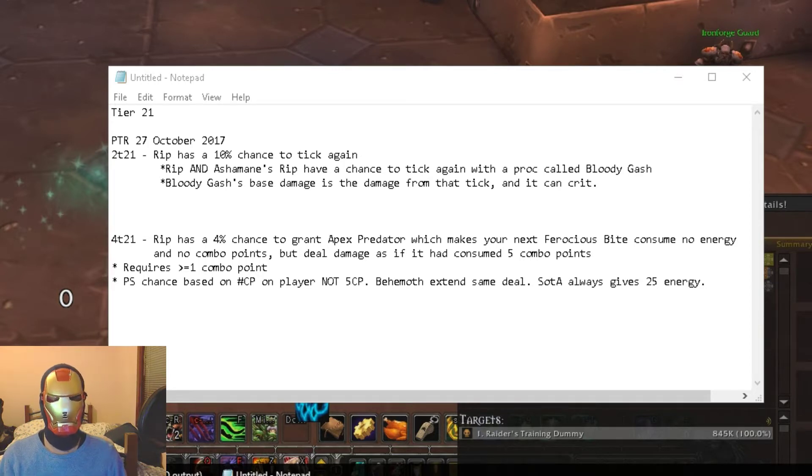So what is the Tier 21 bonus? The two-set is that Rip has a 10% chance to tick again — that's what the tooltip says. It used to be 20%, which was incredibly strong, but now it's been reduced to 10%. According to logs in this build, both Rip and Ashen Remains Rip — every time they do a tick, they can tick again and create a proc called Bloody Gash, which shows up on your logs.